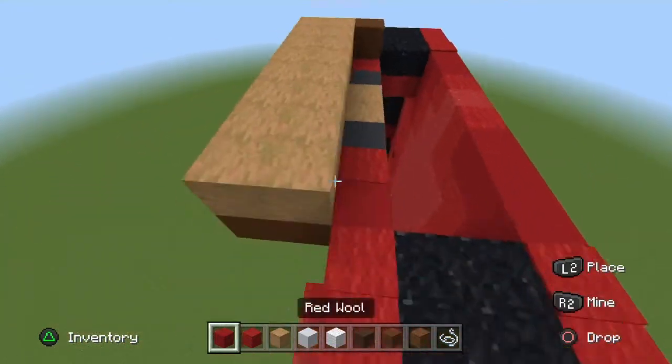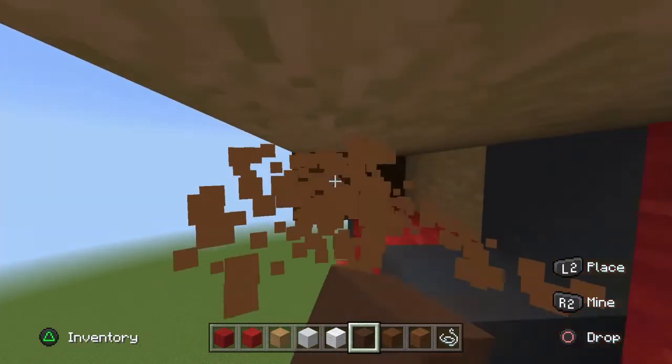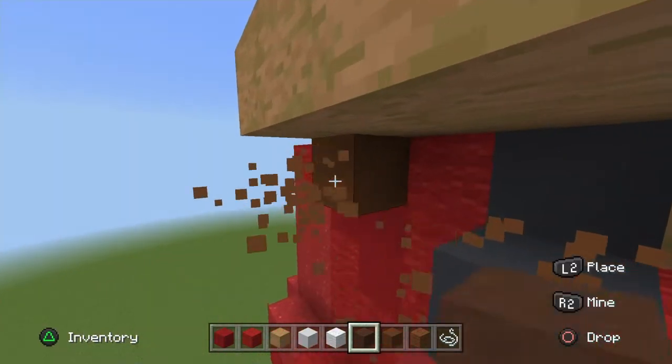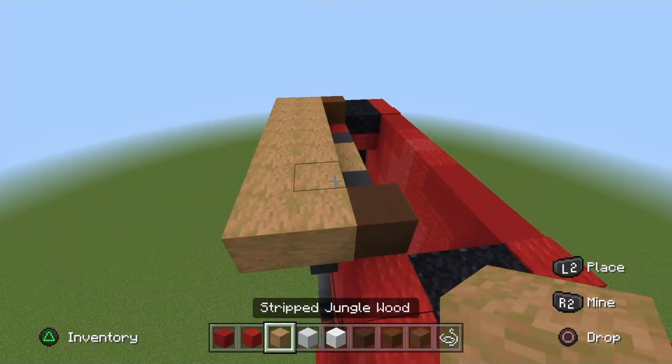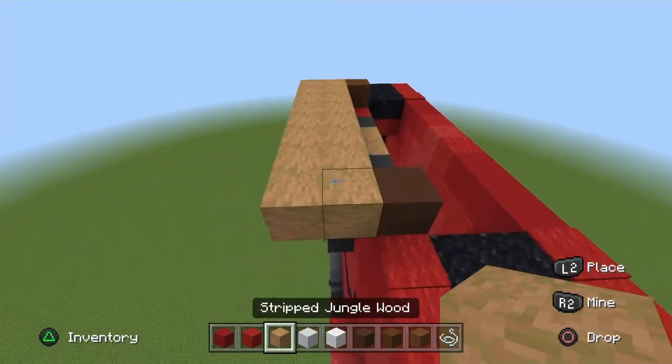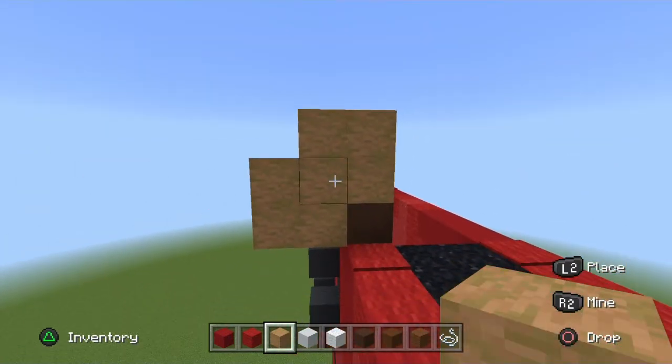On his left side place a brown terracotta. Break the placement blocks if you haven't already. Go in towards the back of the side of the head — get your strip jungle wood and go across three, then two on the end.